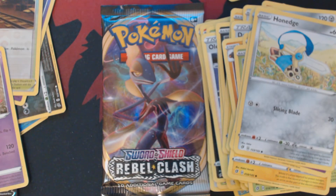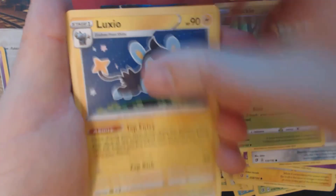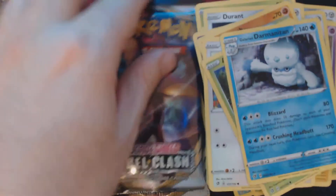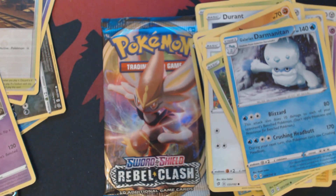Three packs remaining. And here we have Metal Energy, Shuckle, Luxio, Durant, Wingull, Natu, Barboach, Squovet, Aplin, Reverse V. Hollow Masquerain, and Galarian Darmanitan.